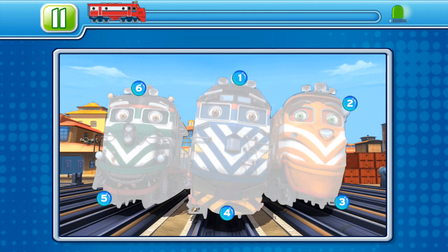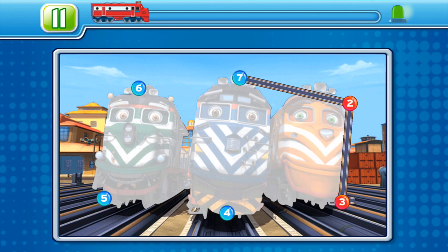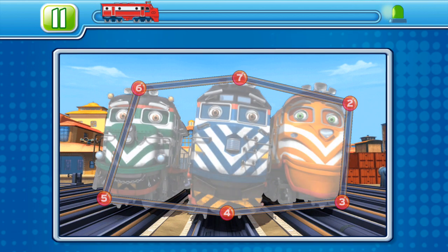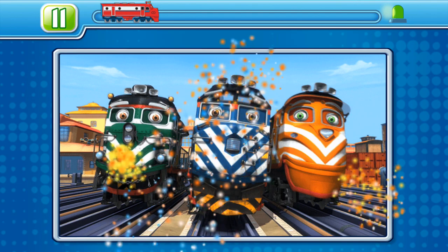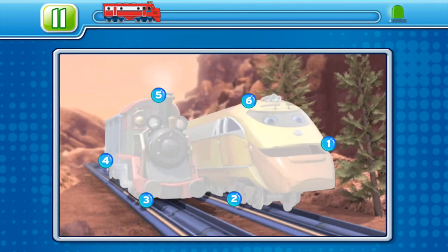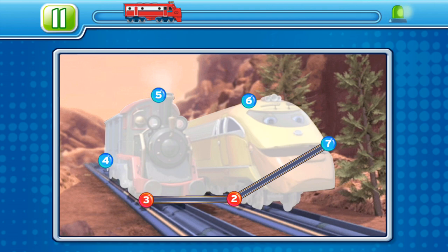Alright, whippersnapper! Complete the image by connecting the dots. You have three images to complete before you can move on. Good luck! Put your finger on the flashing dot and draw lines between each dot in order.